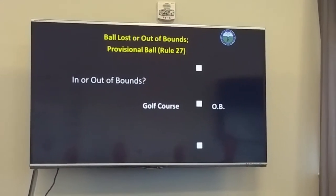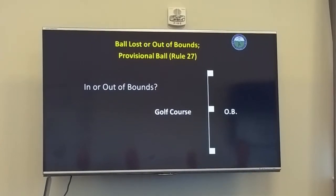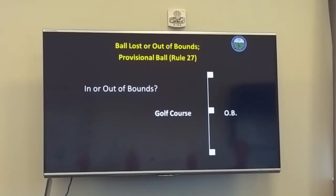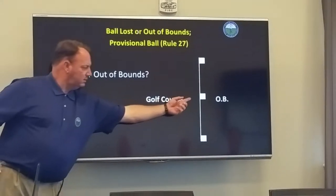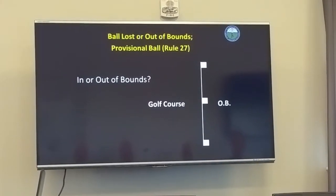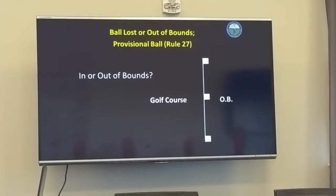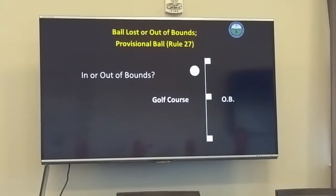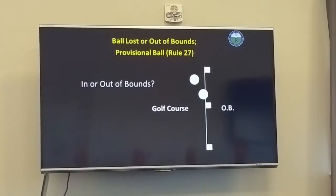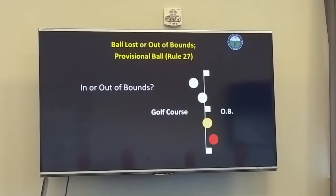Here's a really good diagram defining the golf course. The boundary is always determined at ground level — whatever the object is, like these white stakes, we don't get the extra width of the stakes. It's always the golf course side at ground level. So if a stake is leaning one way or the other, it doesn't matter — it's measured at ground level. Remember, if any part of the ball is touching the golf course, we can hit it. That one's clearly inbounds. That one's thin. That one's barely inbounds. And that last one is clearly out of bounds.